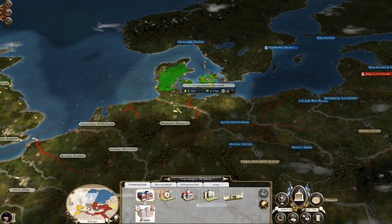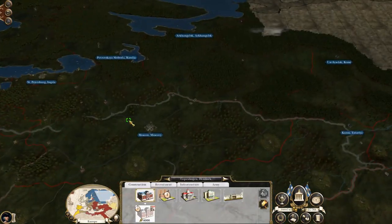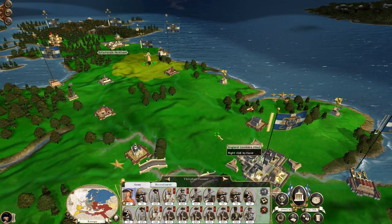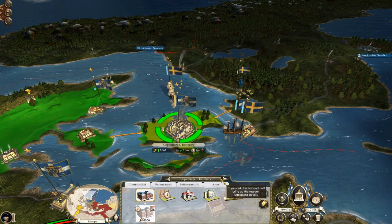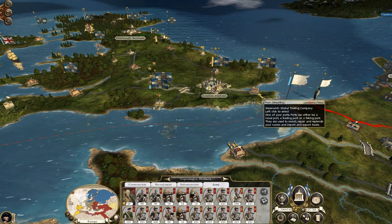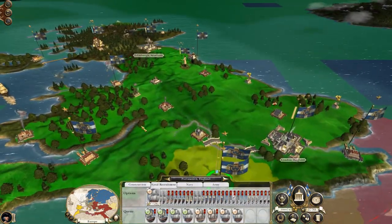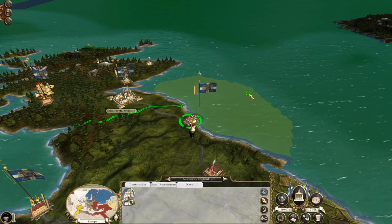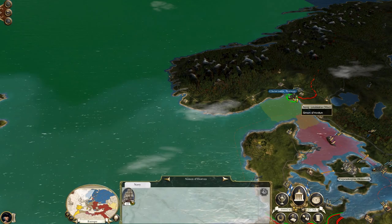We are still at war with Sweden, France, and Spain. It would be tempting to start chipping away at Swedish power. This army, full of mercenaries — it's tempting to send them up to Christiania, but I don't like that my navy might get surrounded. I think I do want to take this army, embark them on this ship, and attempt to land and take Norway — because it looks like Norway is completely undefended.